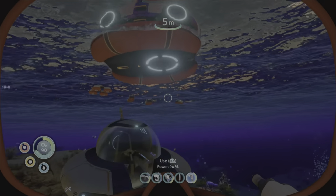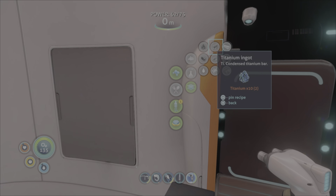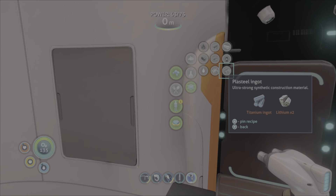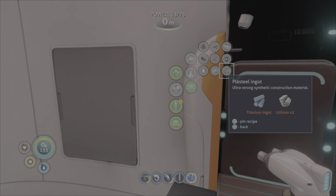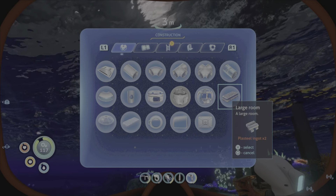Let's look at the crafts. Do I even have plate steel ingots available? Is it just a refinement? It is - it's two lithium and a titanium ingot, and a titanium ingot is just ten titanium, so it's actually not too bad. Lithium is going to be a bit of a pain. I think it's where we found the diamonds, but we do know where it's at.